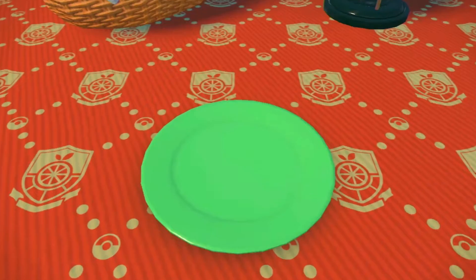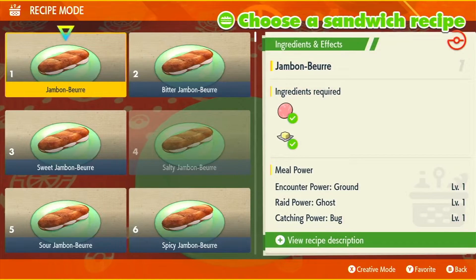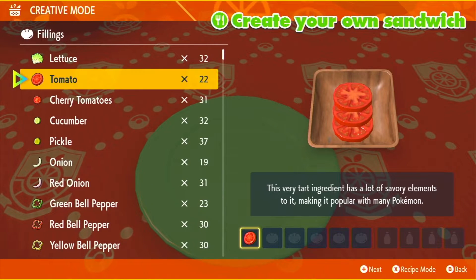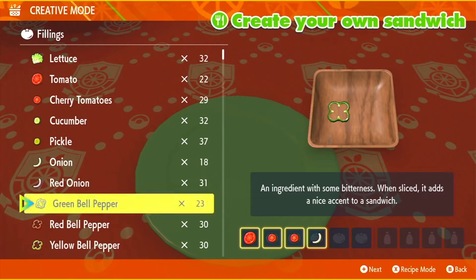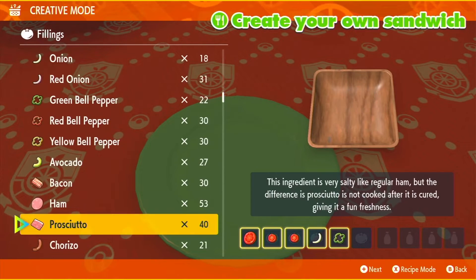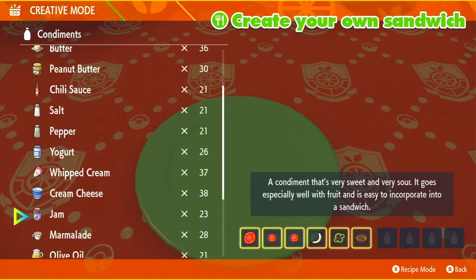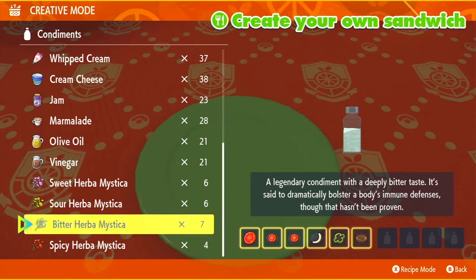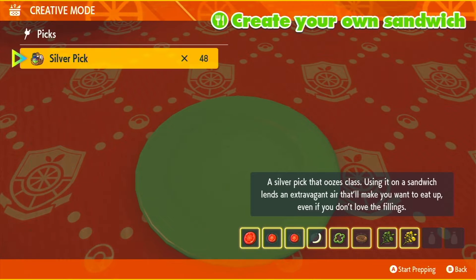Now there are a couple different recipes you can use to get the power-ups you need here. The easiest is just a single cherry tomato and two salty Herba Mysticas. If you don't have two salty Herba Mysticas, you can use an alternate recipe instead, which includes a tomato, two cherry tomatoes, an onion, green pepper, hamburger, and two of any other Herba Mysticas you may have. Unfortunately that's the recipe I'm going to have to use because I don't have two salty Herba Mysticas available.